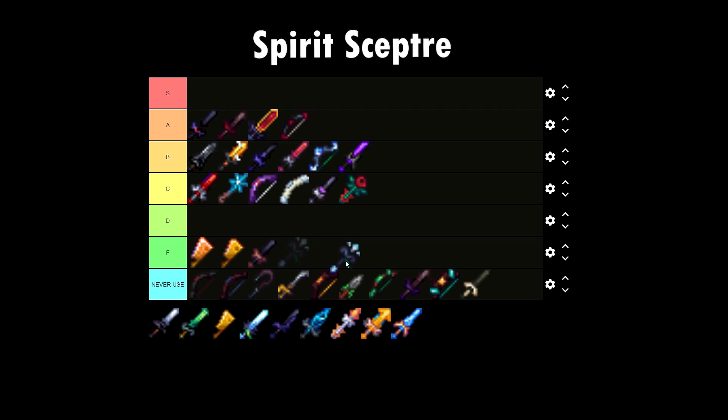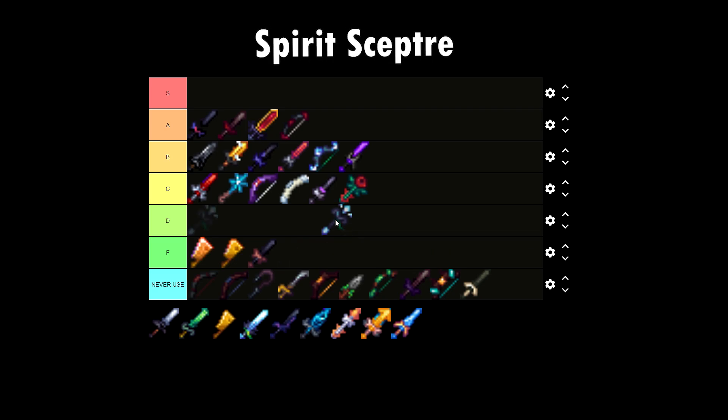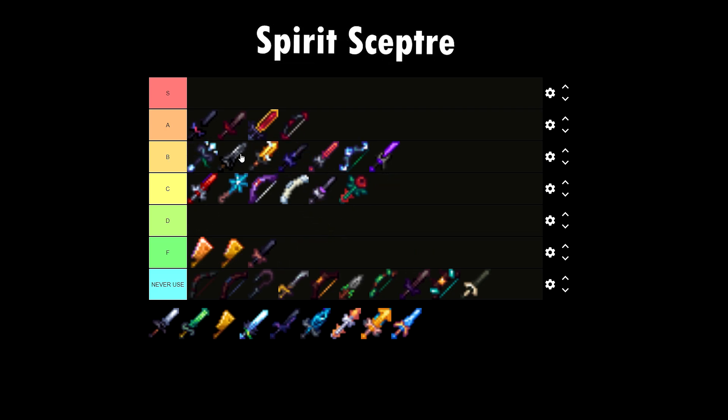Spirit Scepter — this is a goated early to mid game weapon. It shoots bats — what can you ask for? It's an upgrade from the Dreadlord Sword, so I'll place it at B tier. It's really well known and very, very used. It's also very expensive — I think it costs 30 million. And you can use it all over Skyblock, so the Spirit Scepter is actually insane.